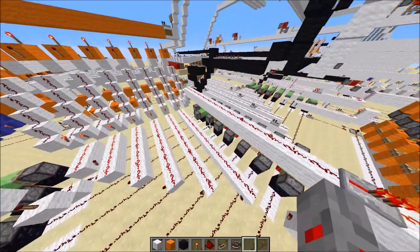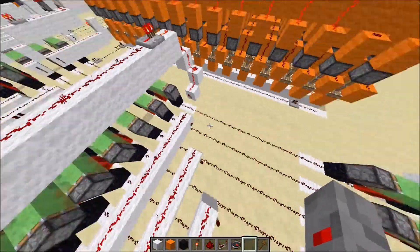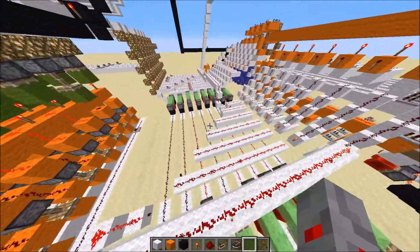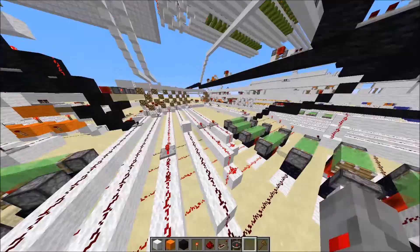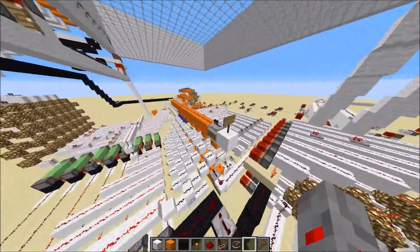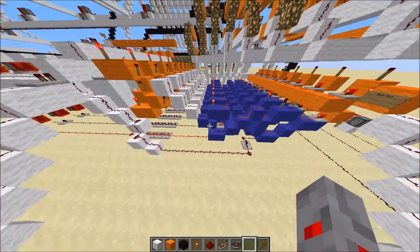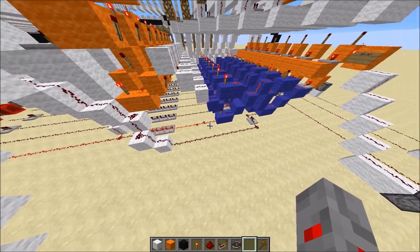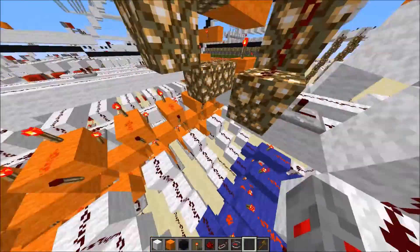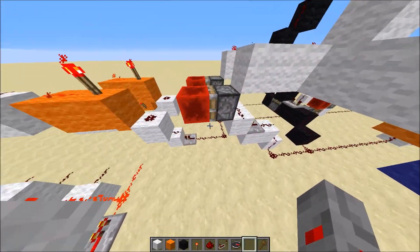All components can get the signal from the main bus and also set the signal onto the main bus. The specs are the same as in Ben Eater's CPU. We have an 8-bit ALU which can do addition and subtraction, with carry and zero flags added.